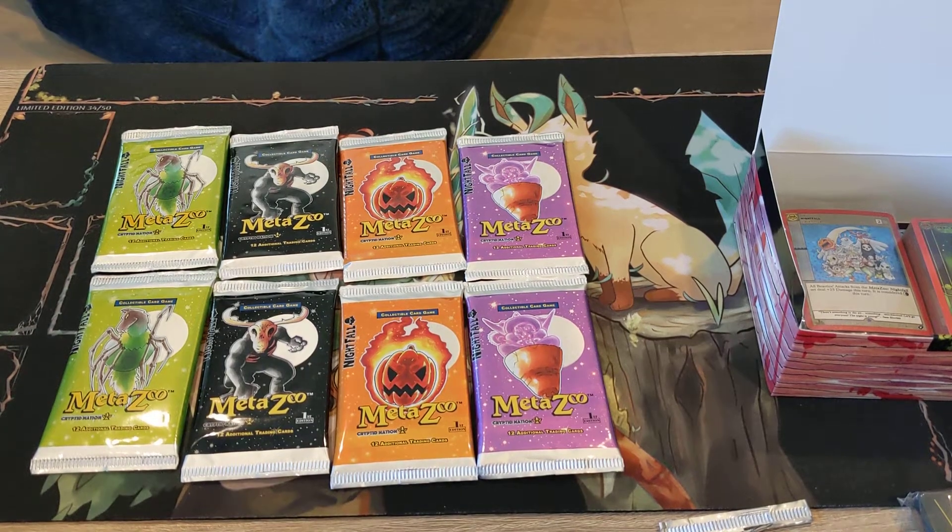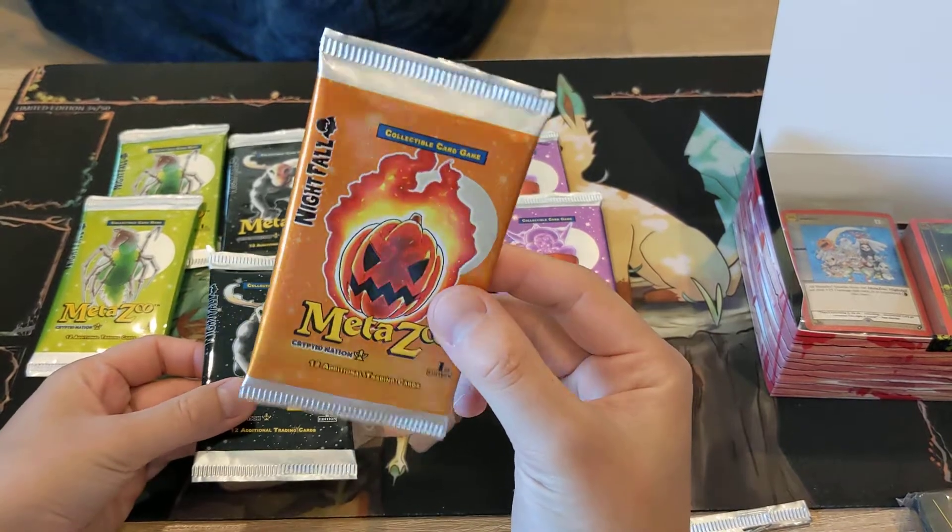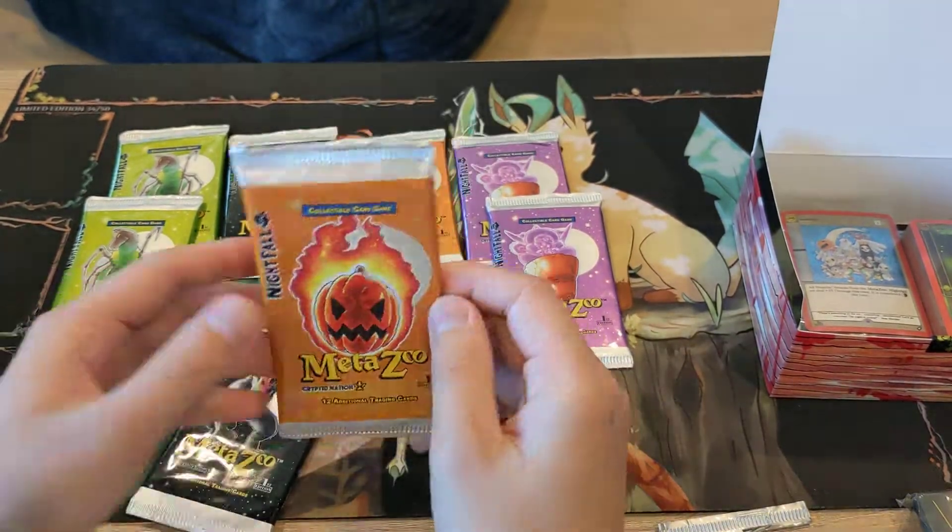We're back. We're going to do two more packs in this video. Let's go to a Wendigo and this fire pumpkin head — I assume it's some sort of Halloween cryptid. We'll start with that one.